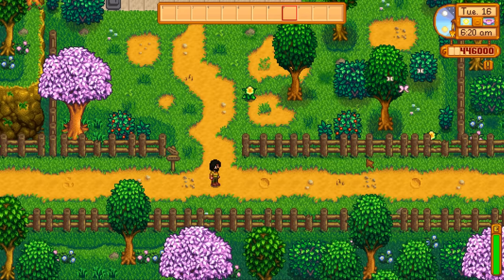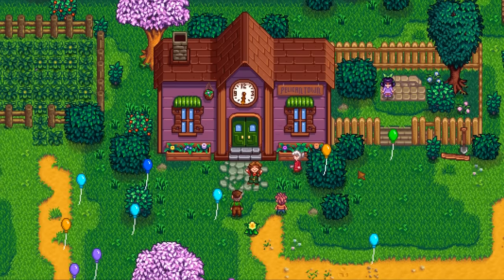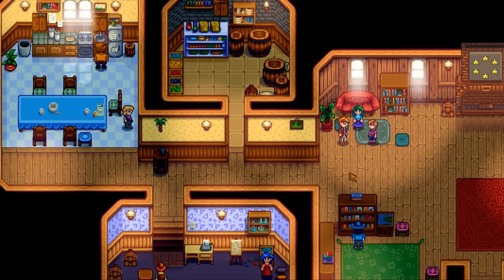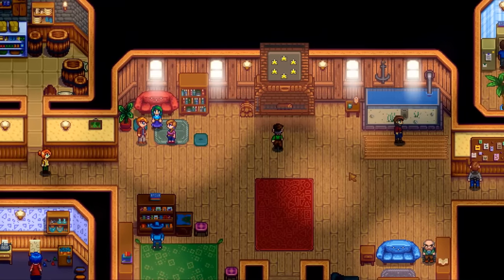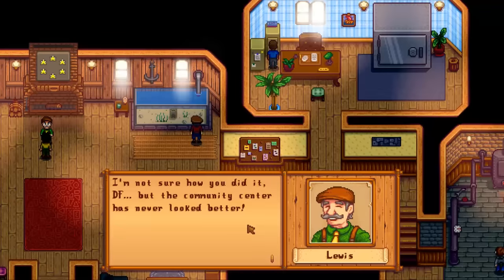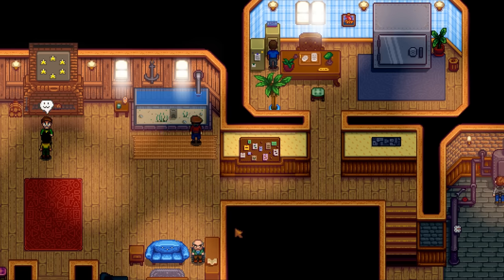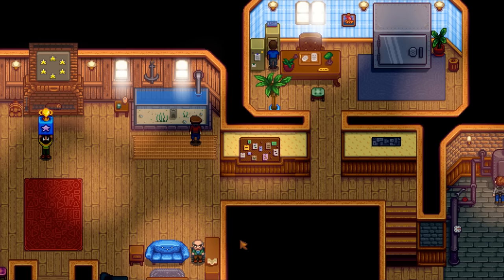Once the community center is finally complete, enter town on a sunny non-festival day for the final cutscene. The whole town celebrates — Marnie, balloons, children playing, people hanging out inside. The mayor says: 'I'm not sure how you did it, but the community center has never looked better. You've done Pelican Town a great service.' As a reward, he presents you with the Stardew Hero Award statue.